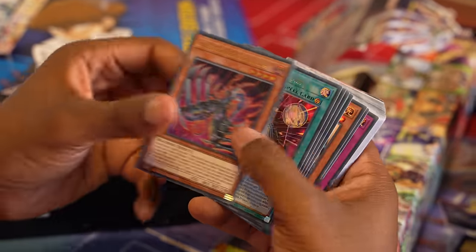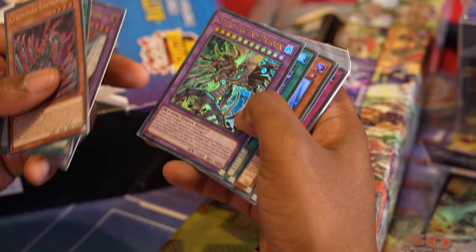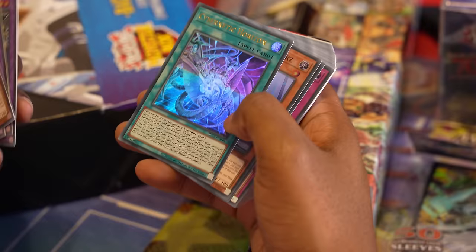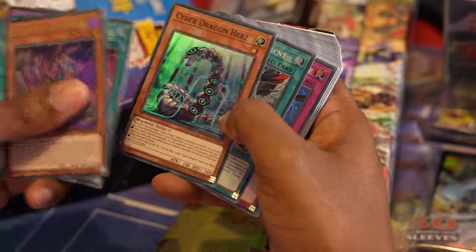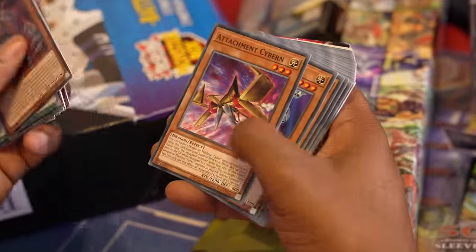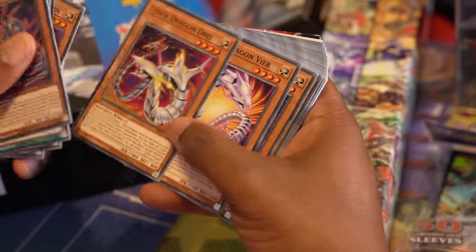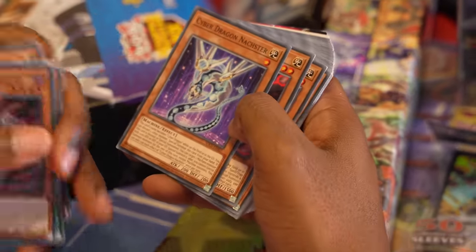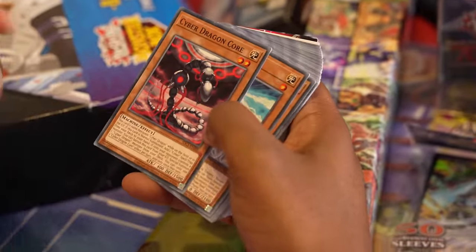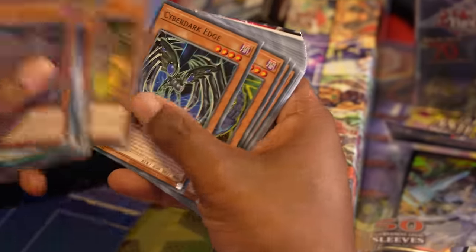Cyberdark Chimera is very important. Cyberdark Realm is really good. We have Cyber End Dragon — you need that. Cyberdark Dragon — you really need that. Cybernetic Horizon is a crazy card. Cyber Dragon Herz is a good card. Fusion Deployment is very useful. Infinite Impermanence is a great reprint. Attachment Cybern and Cyber Dragon are necessary. Zwei, Drei, Veer — whatever. Nächster was like the first good Cyber Dragon card. Core, Pharos, Valley. Cyber Fiend is a card I really like.